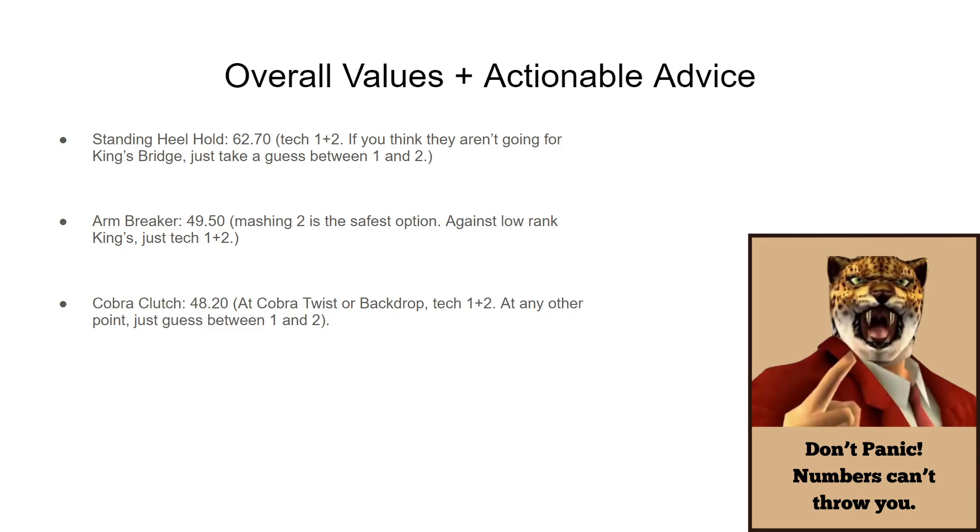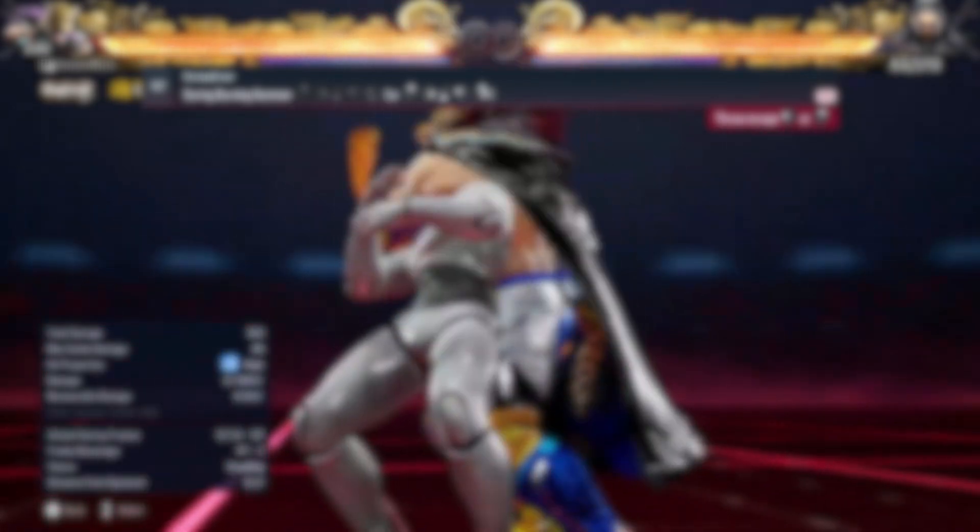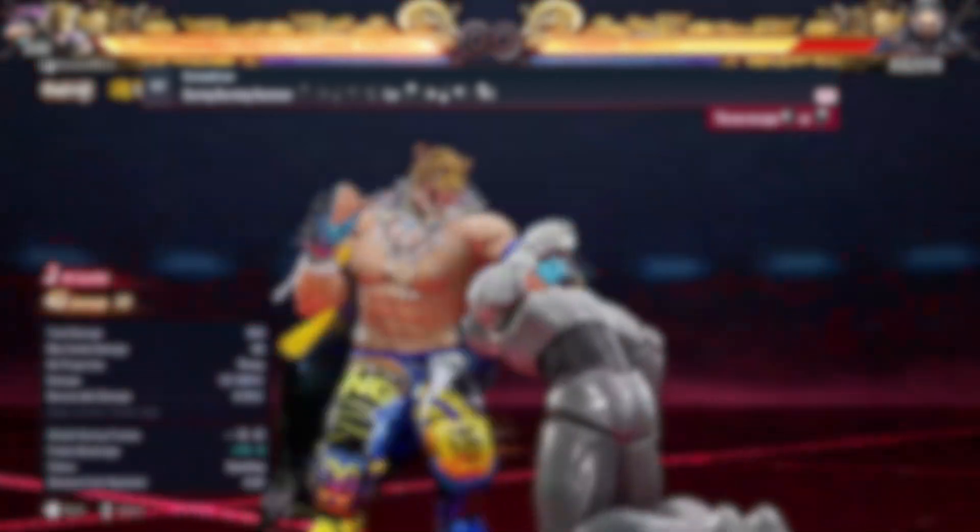The Standing Heel Hold is King's strongest chain throw with an expected value of 62.70 — tech 1+2 if you think they're going for King's Bridge, otherwise just guess between 1 and 2. For the Arm Breaker, mashing 2 is the safest option against low-ranked Kings; versus high-level Kings, tech 1+2. With the Cobra Clutch, at Cobra Twist or Backdrop tech 1+2; at any other point, just guess between 1 and 2. Knowing this will give you the best options versus King's throw game. Thank you for watching — check the description for Majin Obama's channel and the expected value article. Let me know if you want to see other videos about the math behind other Tekken characters, such as Tekken 7 Armor King or Tekken 8 Nina with her chain throws. I'd love to make more videos like this. Thank you and I'll see you in the next video.